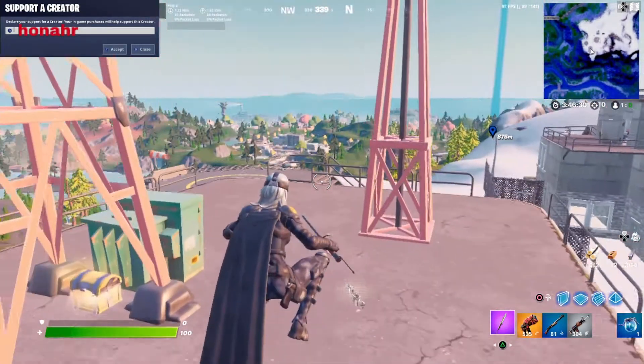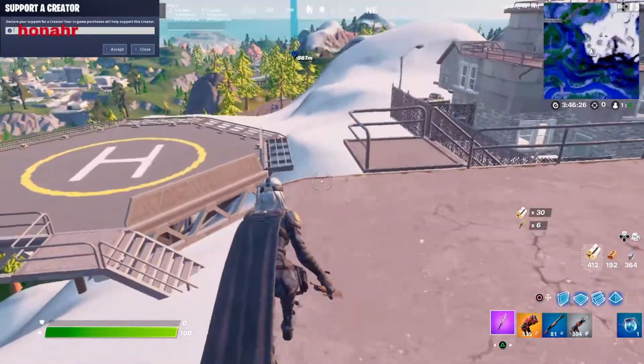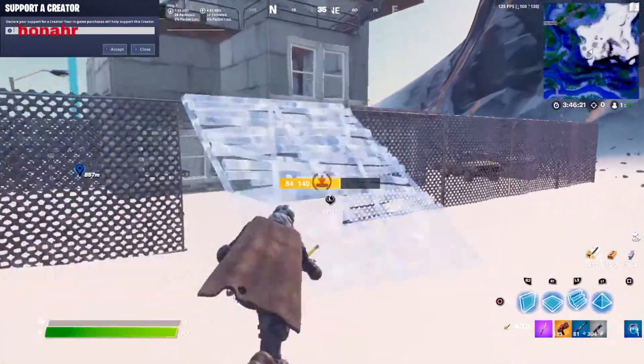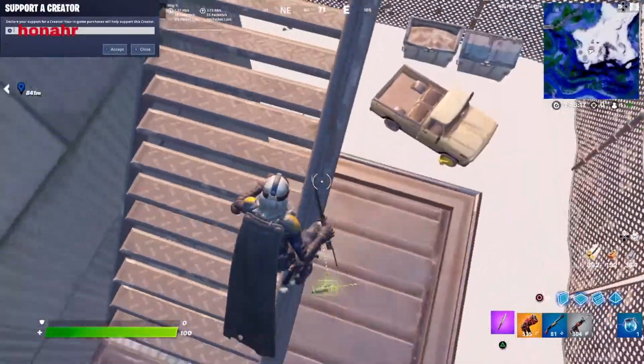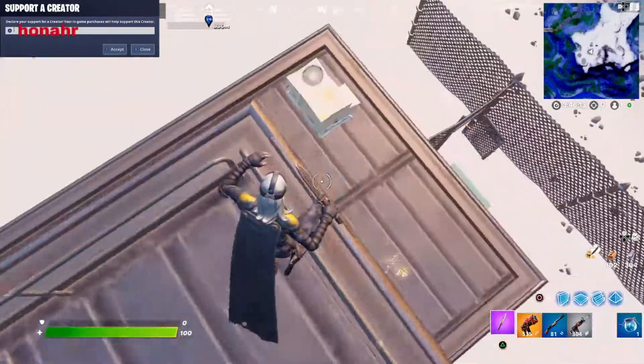Come up here — there's going to be a chest up here. There are chest spawns on top, a chest spawn here and down there, or floor spawns up here and down there.